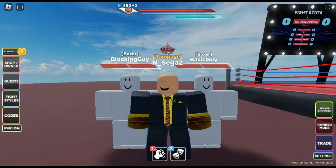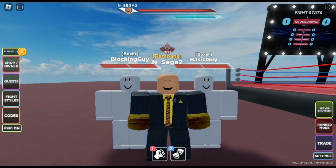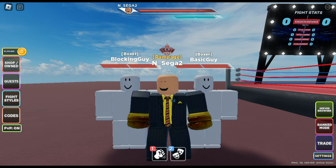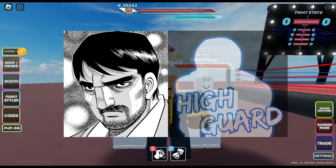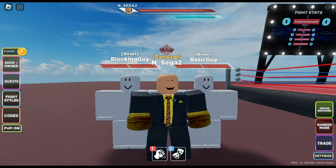Hey guys, welcome back. Today let's continue our style concept series, where I make concepts about styles that could be added to the game, and you guys submit your own ideas. Today we'll be taking a look at the style of the Mexican boxer you all have chosen, Juan Garcia, or as I call it, the high guard style. Thanks to everyone who voted in the polls, and without further delay, let's get into it.